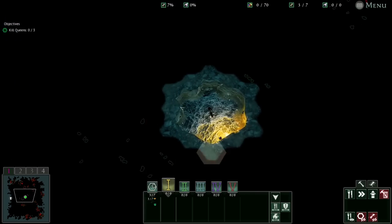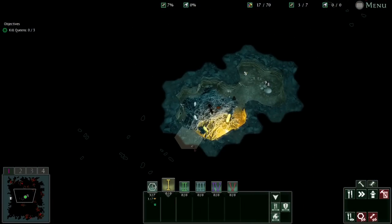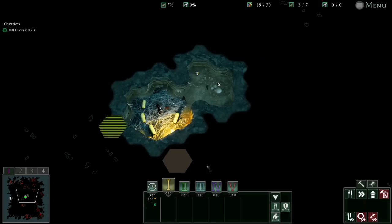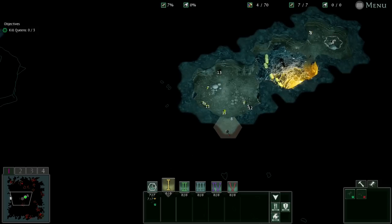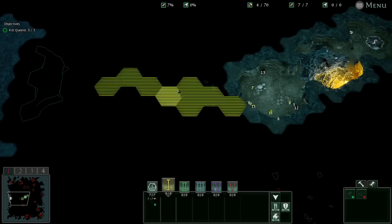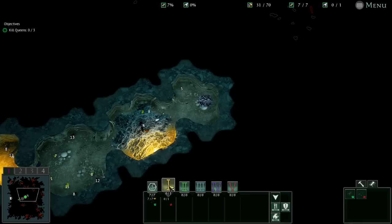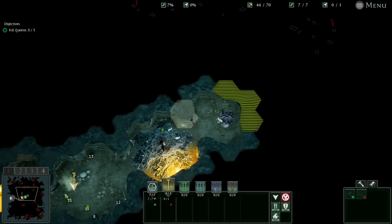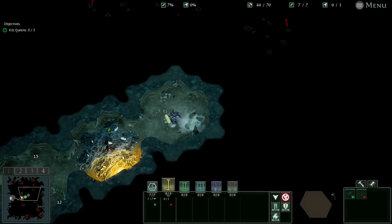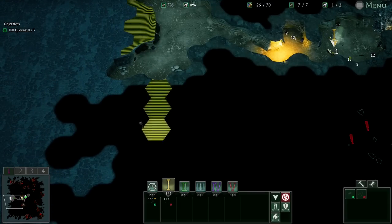Okay, here we go — this doesn't actually look too badly. These loyal subjects will lay the foundations of what could one day be a great subterranean empire. We want to start pumping these guys out as soon as we can, get some in, and then just dig straight to the food. These guys will pick up some food along the way. I'm going to go numbers straight off the bat — as many as I can get out.